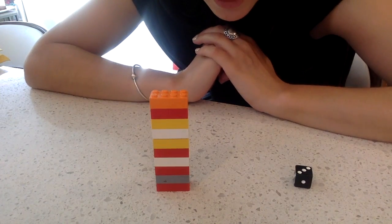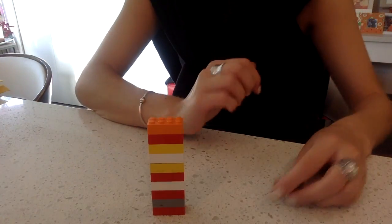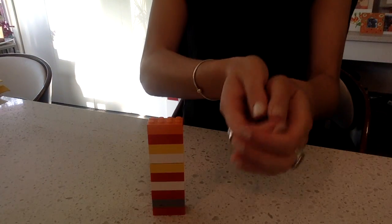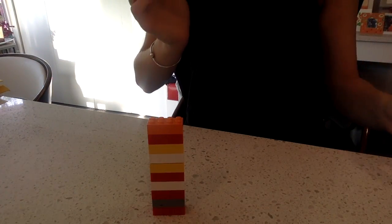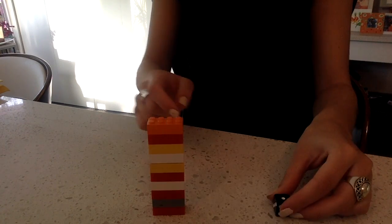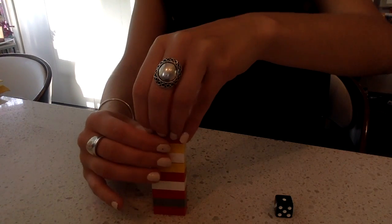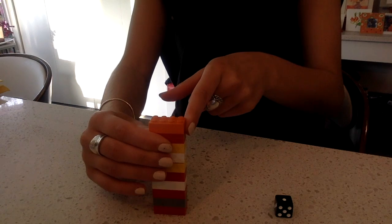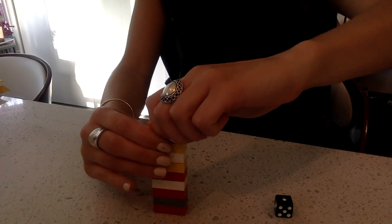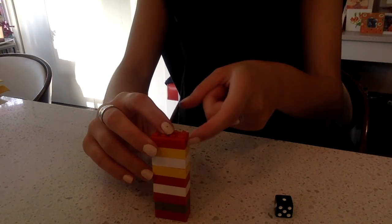What we are going to do is roll our dice. I rolled a 1, so I'm going to remove 1 block from my tower. Now I'm going to say out loud: I had 10 Lego pieces, I took 1 away, now I have 9.